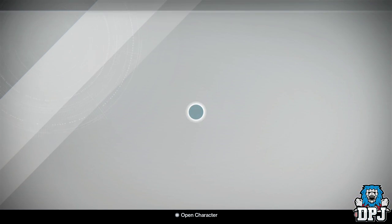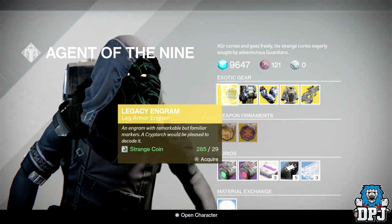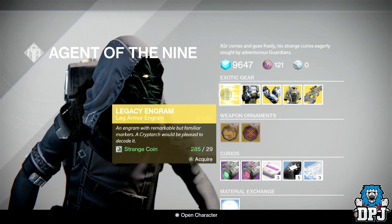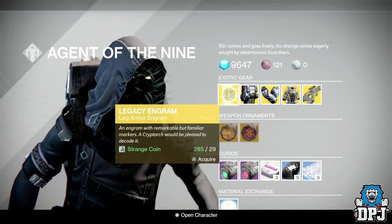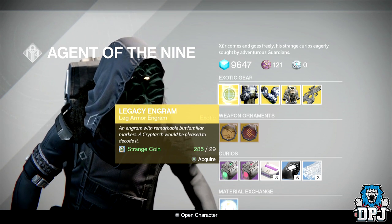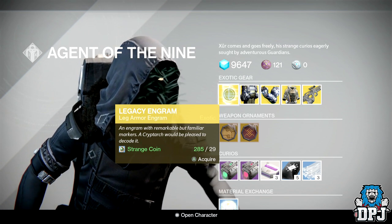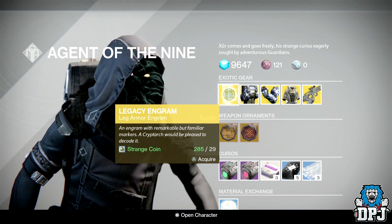So let's see what he has. We've got a boot or leg armor legacy engram. Don't get this twisted — you'll only get a year one leg armor from this, which is pretty pointless. Why would anyone want to buy a year one legacy engram to get leg armor? That doesn't make sense. But if you're missing a year one leg armor, this is the way of getting it.